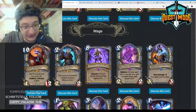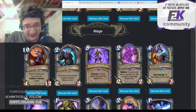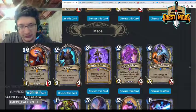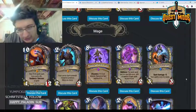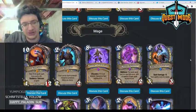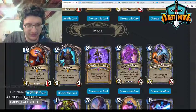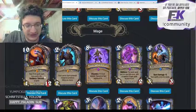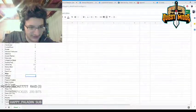Moving on to Mage. Kalecgos — ten mana 4/12, your first spell each turn costs zero, battlecry: discover a spell. Ten mana 4/12 is pretty bad stats. The free spell is great with big spells like Flamestrike, Firelands Portal, Power of Creation, or Pyroblast, and it's good with Kazakus potions. But the discover spell isn't super powerful because there are lots of bad spells in Wild for Mage. It's not going to see a ton of play; I'll give it a two.